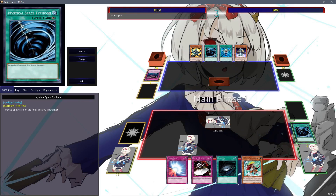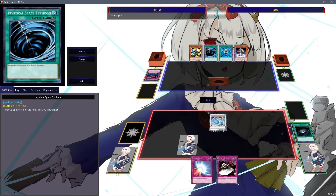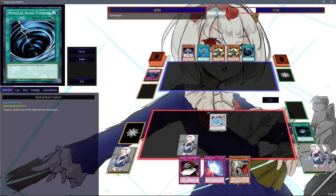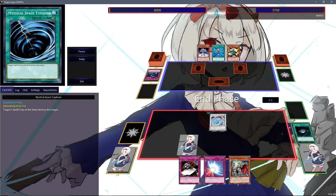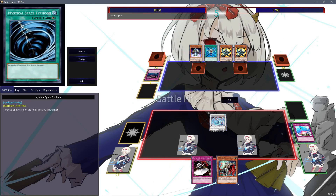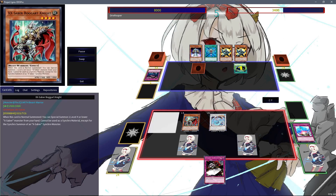Starting off rather slow as you would expect from a 2011 format. Here comes the normal summon Fulhelmknight with the Dark Soul into Brionac, discarding Dark Hole to bounce the Cyber Magician back to hand, triggering Dark Soul in the end phase to add a copy of X-Saber Boggart Knight to hand. Compulsory the monster at end phase, leaving him open for a direct attack with Brionac, then normal summoning Boggart Knight in main phase 2.